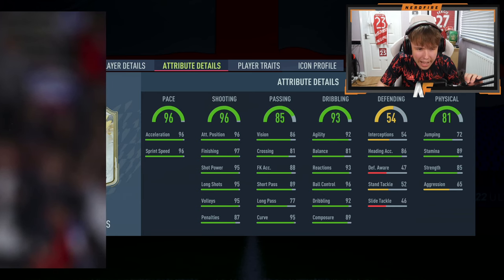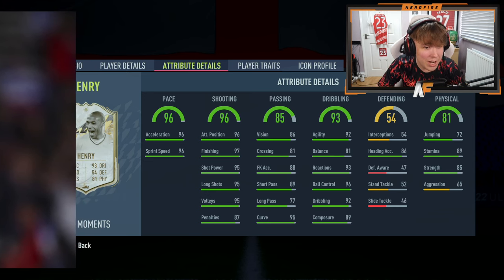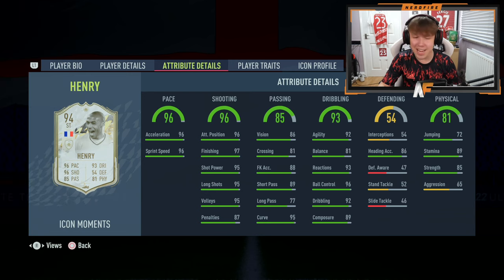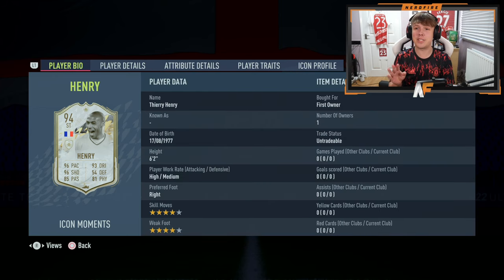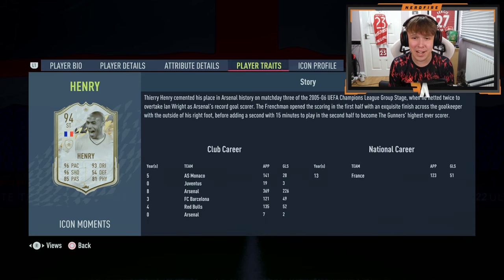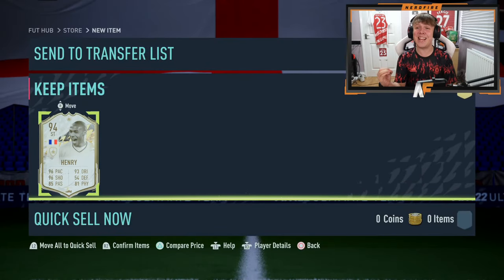Oh god, who is it? It's — oh! That's Moments... Thierry Henry Moments! Yo, that's massive dubs! 96 pace, 96 shooting, 93 dribbling — that is sick, that is actually quality. He's my new striker, 100%. That is an incredible card. Finally a W! I don't know how much he goes for but over a million surely... oh yeah, 1.6 million! Oh my god, that is a monumental dub — finally a good player.